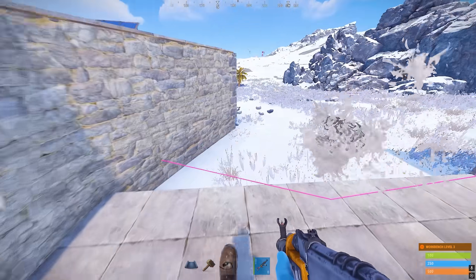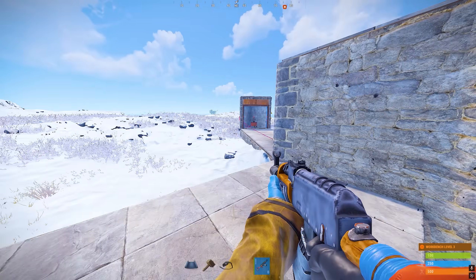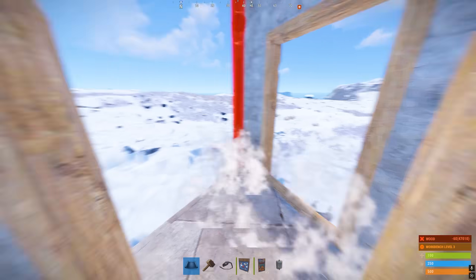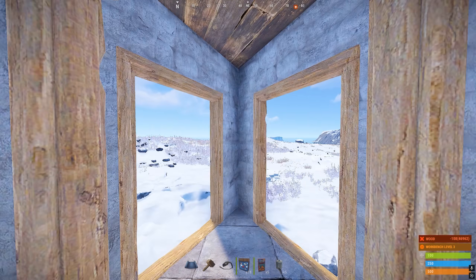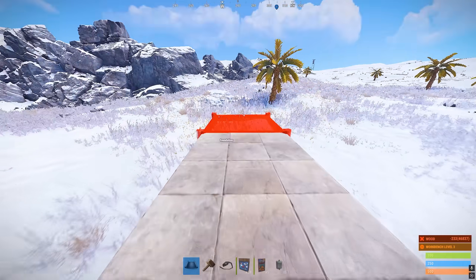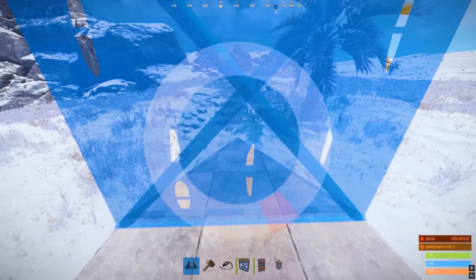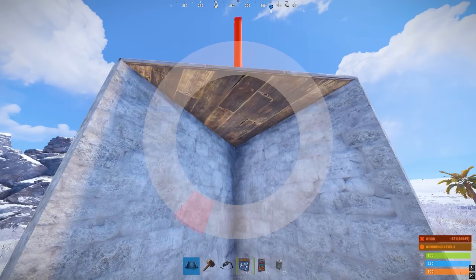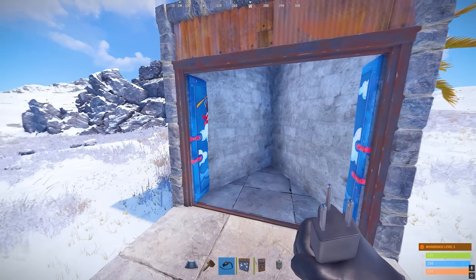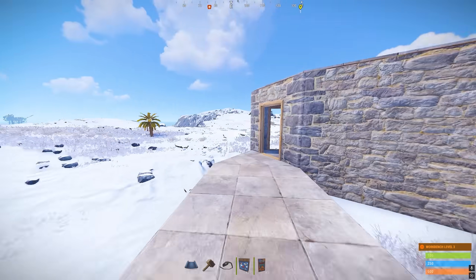If you've already been caught by these turrets, you won't have a chance to survive. For example, let's add this system to the 2x2 footprint. First, build an airlock with two doorways. On the left side, build another triangle. From this triangle, build three squares and another triangle at the end, and cover it with the walls and a double door.